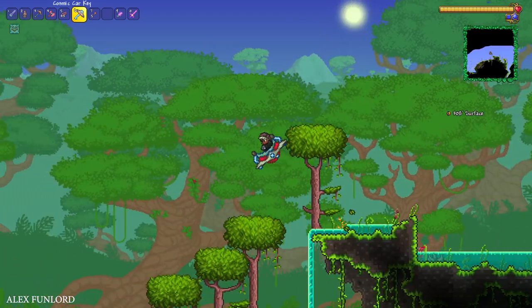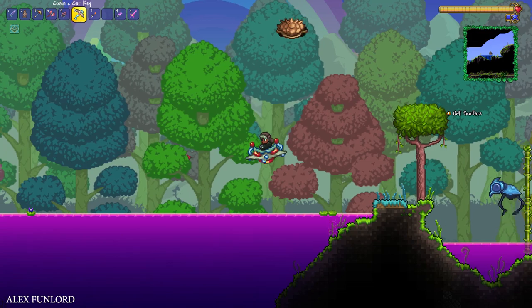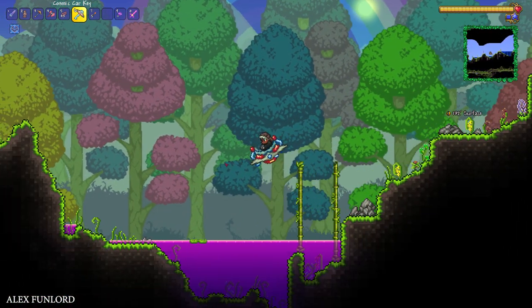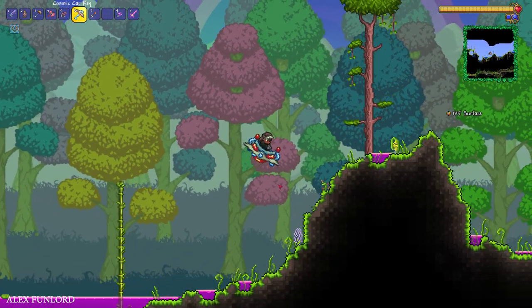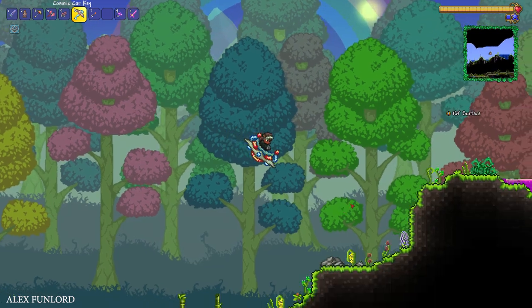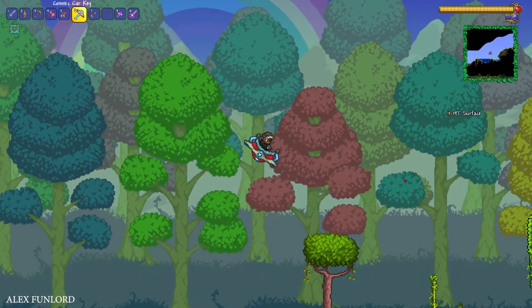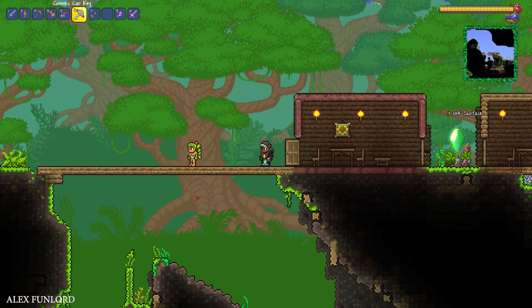In my situation, somehow Terraria converted pieces of my Jungle biome into the Hallow. Pay attention to this background — colorful trees mean it is a Hallow biome, because in the Jungle biome you can see a different background, as you can see with another tree. But I want to level up and speed up my conversion for these biomes.